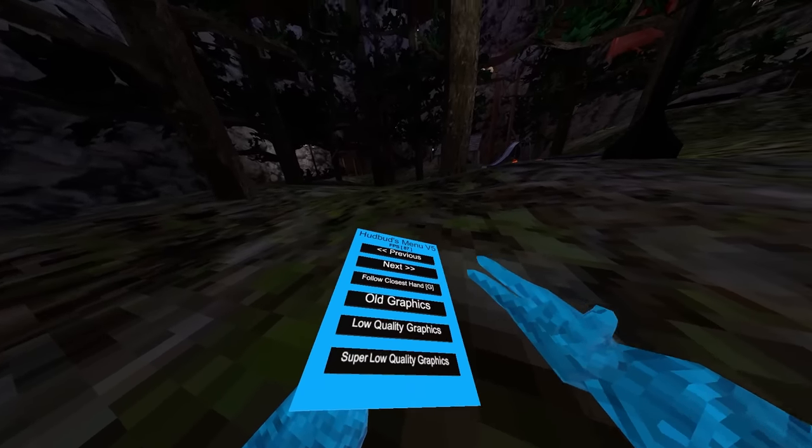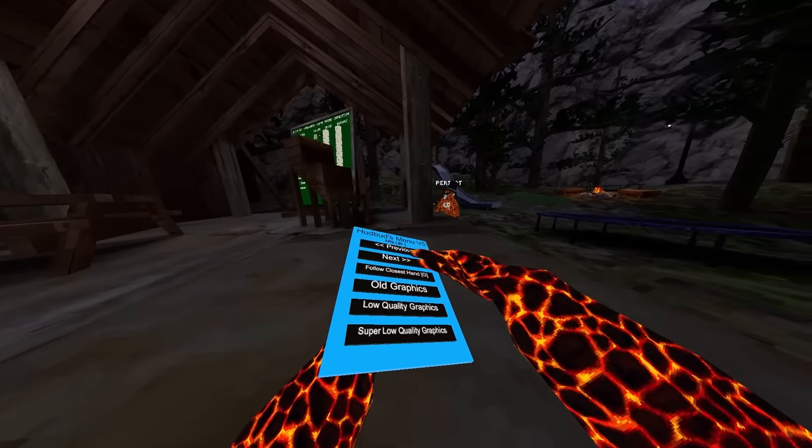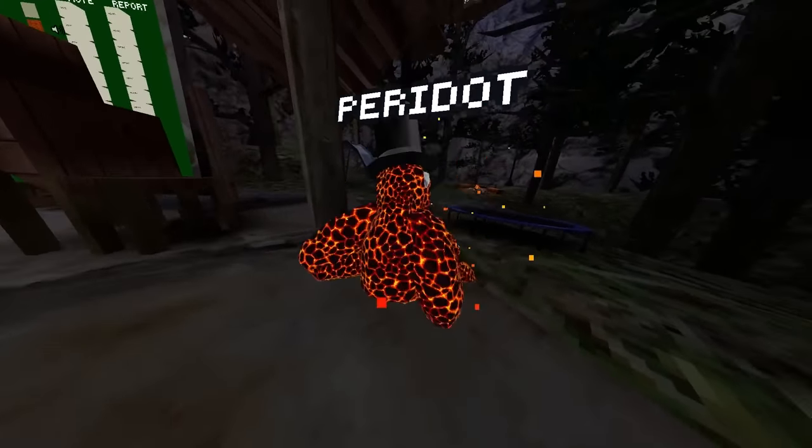Next up we got follow closest hand — let me just go into a private code to show you this one. So follow closest hand: right grip, and it moves me to their right hand like that.